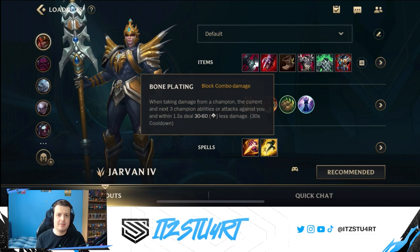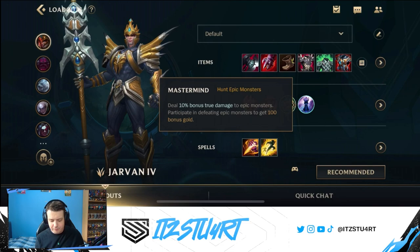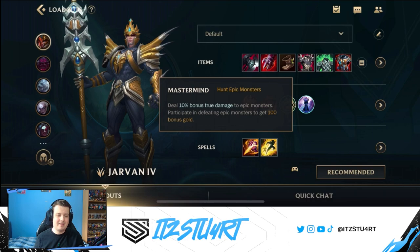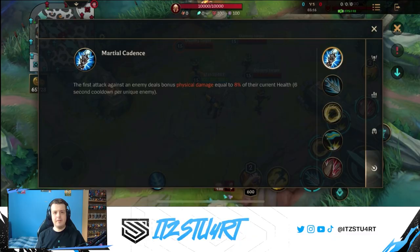Bone Plating is very strong, especially when jumping onto the backline — you'll block quite a lot of attacks and abilities from enemy carries. You can also swap this for Perseverance if you're against a lot of crowd control, as it gives armor and magic resist when hit by CC. As a final rune, Mastermind lets you deal true damage to epic monsters — Dragon, Baron, and Rift Herald — helping take them down quicker. We'll run Flash and Smite as summoner spells since we're jungling.